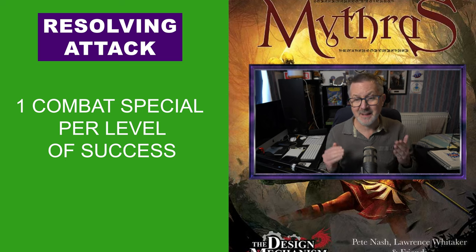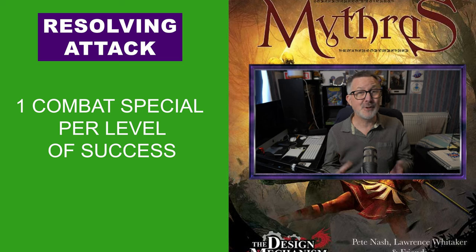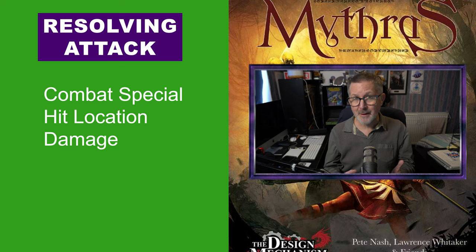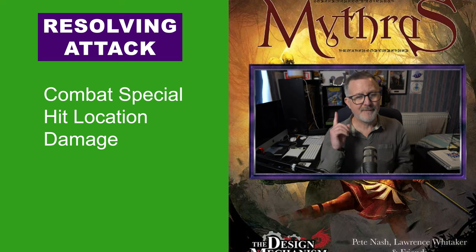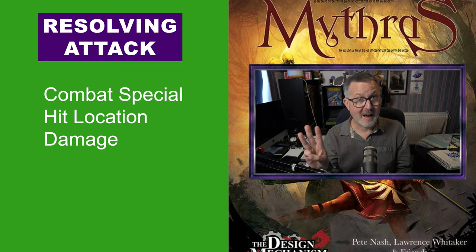If both the attacker and defender succeeded with a standard roll, then there would be no difference between the levels. Of course, if the attacker gets a critical hit, they can choose critical combat specials if they gain a level of success. The character then needs to decide the following things in order: first, what combat special they're going to use; then, they roll a d20 to see where the attack landed; and finally, they roll their damage. It's always in that order.